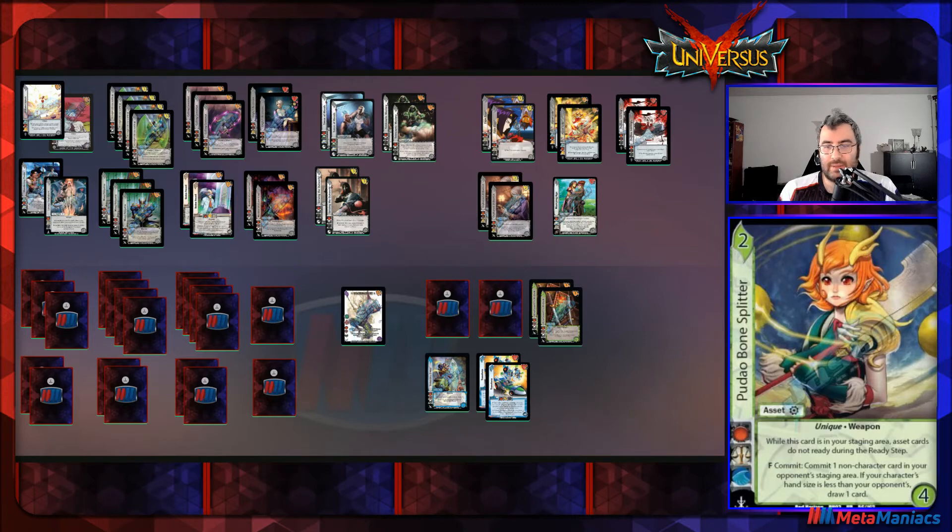Then we have two copies of Yoshimitsu's personal asset. It has weapon, and once per turn on a seven-plus check after you play a weapon card, you can destroy a foundation — great for shutting down troublesome foundations like Cage Fighter early on. It also has an enhance: if you have three or more weapon cards, on a five-plus you draw a card, which is great for a five-hander. It also has a plus-one block on a six check, and I love loading decks with six checks.